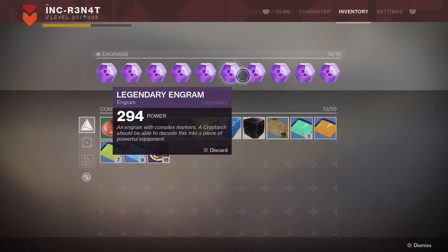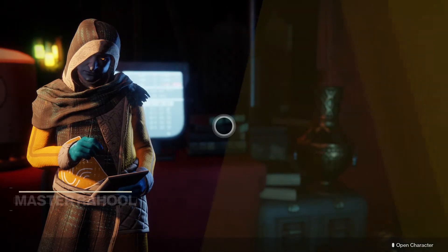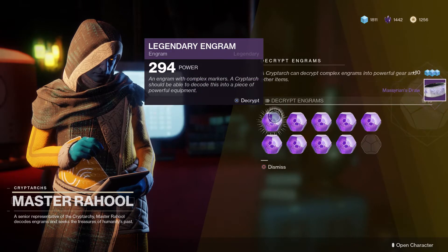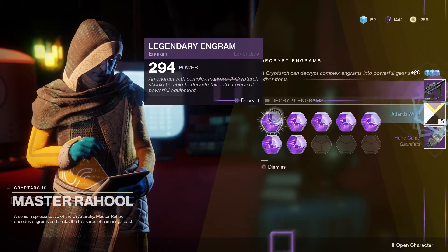There's 10 legendary engrams — probably not going to get anything good in them. Maybe we can get a couple of exotics, which could help us out a little bit. Maybe make another character or something. We'll see how it goes. First one, we get a warlock bond, not really that impressive. We get a gauntlet, which is okay I guess — I don't really need it.